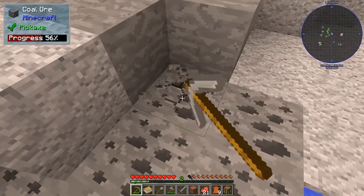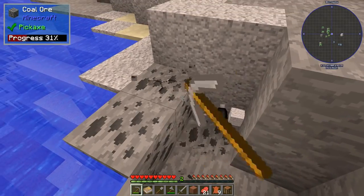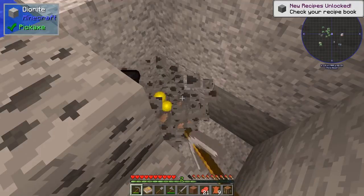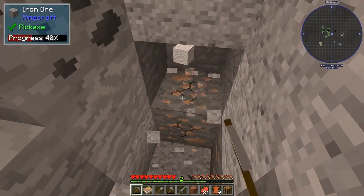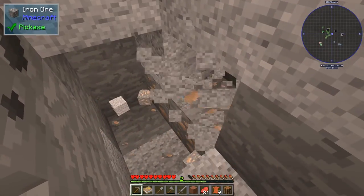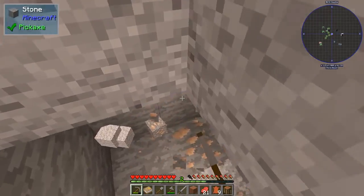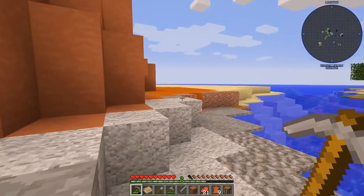I want to figure out a way to process the ores a little better than just smelting them. Hello surface coal — I'll take you because I'm gonna need wood and all that in between episodes, but I want to do better than just smelting. Hello iron — got iron right away, very cool. Let's grab all of this — I'm gonna need a couple of pieces right away to start.